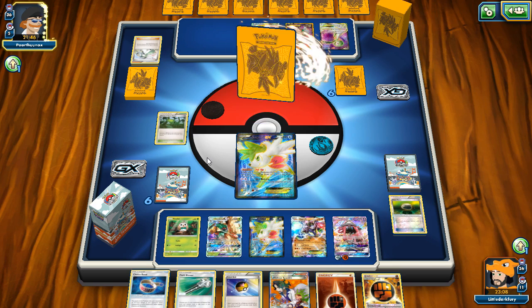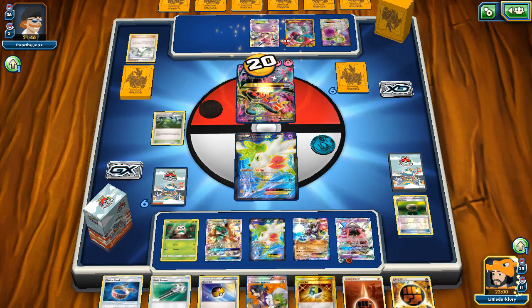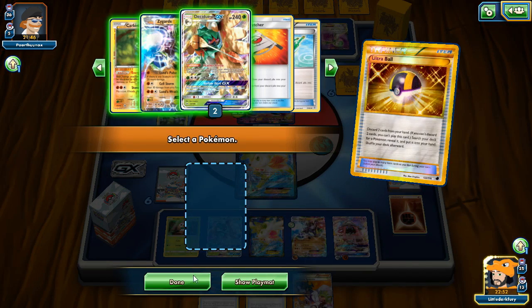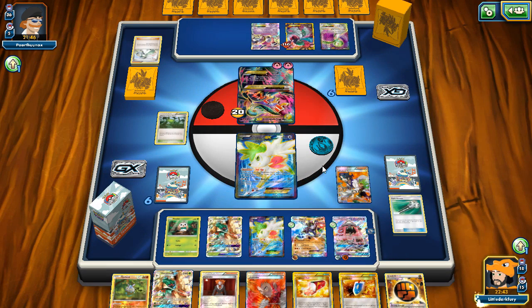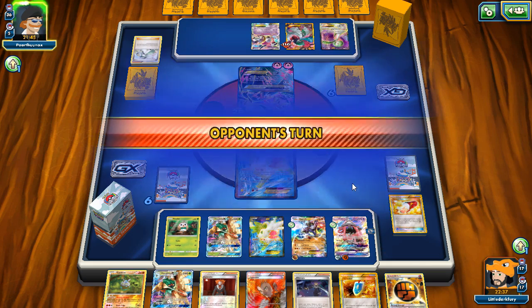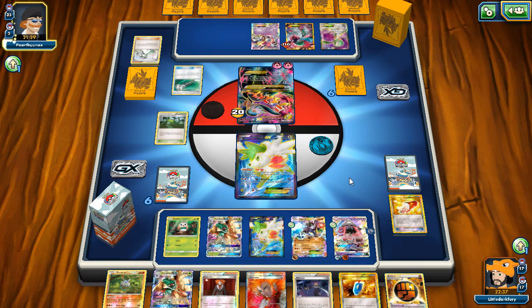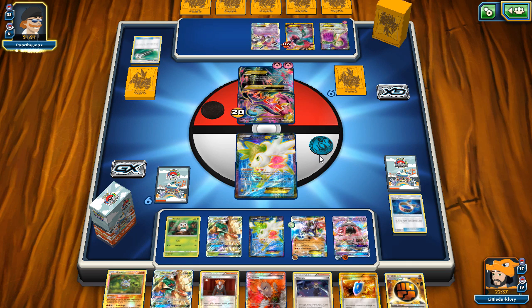It looks like he has to Mega evolve without a Spirit Link, which will be really good for me. Now we need to find a Switch though because I don't really want to retreat my Shaymin. I think we kind of have to — we'll Ultra Ball here, grab nothing. Choice Band, Lele — kind of burning resources but we still have options for Hollow Hunt. We completely whiffed — that really sucks. At least he's only taking out Shaymin, which is more cannon fodder than anything else. In a matchup like this, it's good to use the Safeguard Carbink as opposed to Energy Keeper. There's another Field Blower — he gets rid of my Forest, which means we can't use Lance Pulse, but we'll probably Cellstorm.